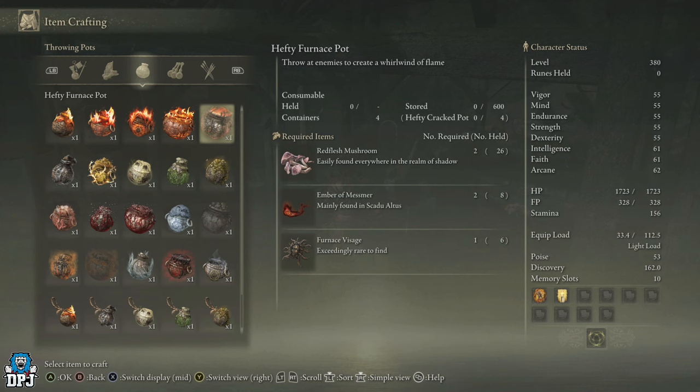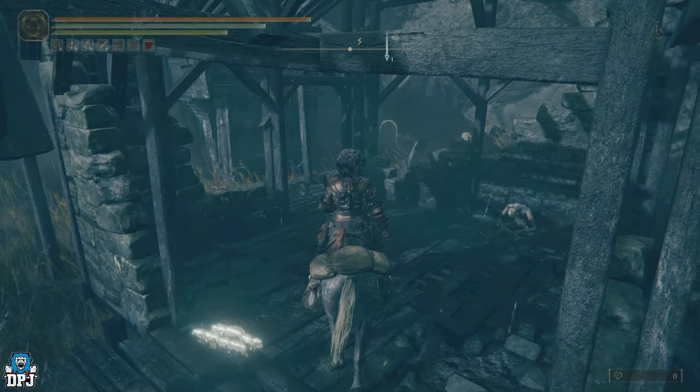Now you can see what you need: we need the Red Flesh Mushroom, the Ember of Mesmer, and the Hefty Cracked Pots. I'll show you where to get all of these.